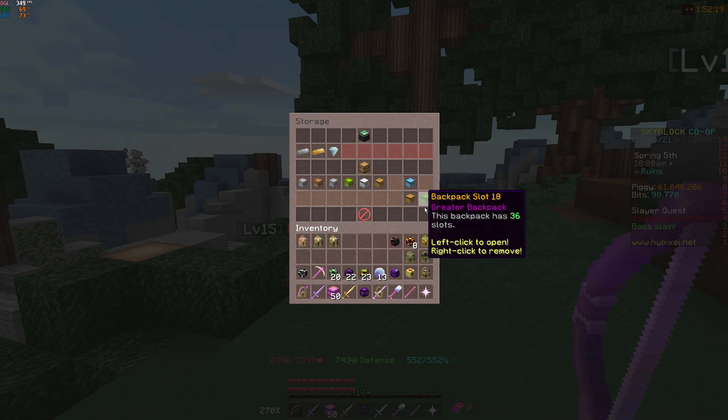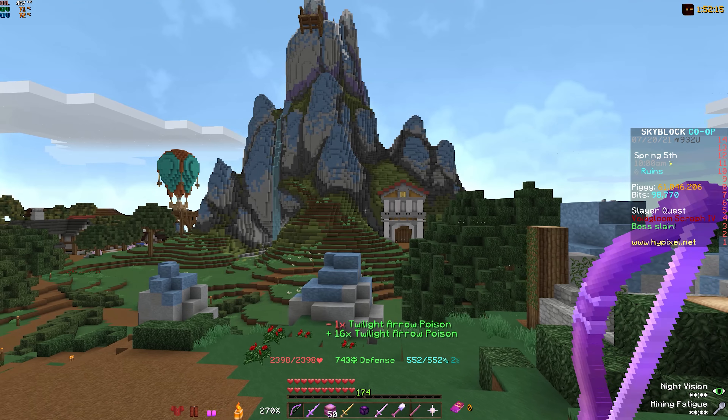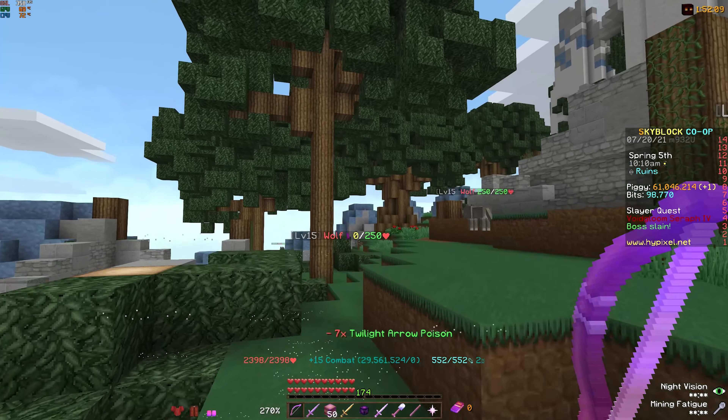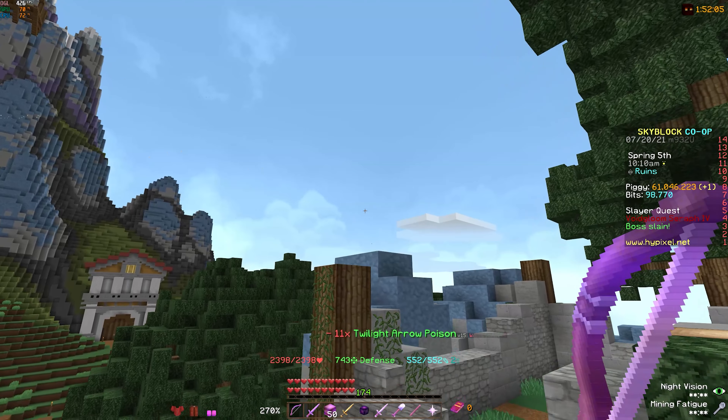Now let's try it with the other poison — Twilight Arrow Poison. As you can see, it's the same unfortunately. Infinite Quiver has zero effect and you will always use arrow poison no matter what.